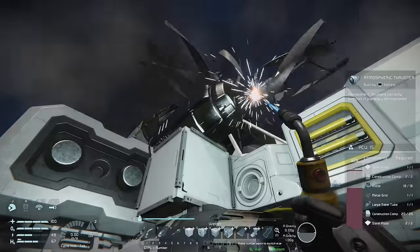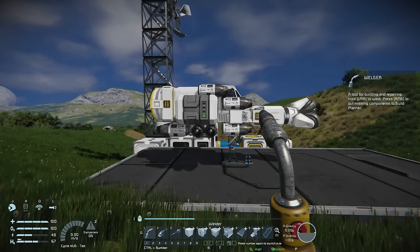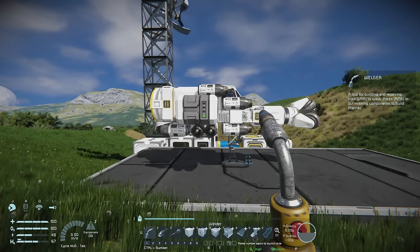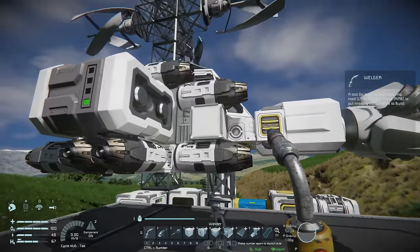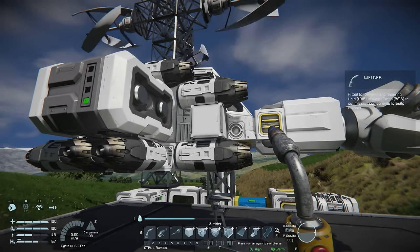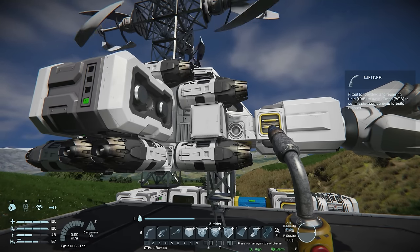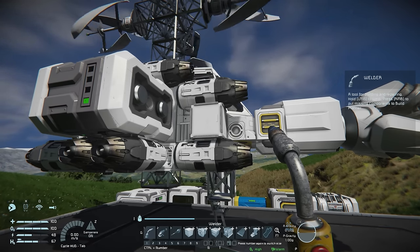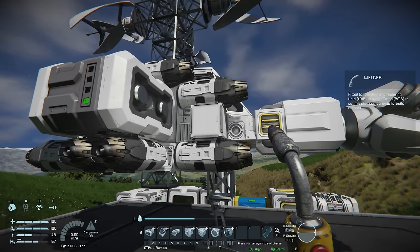You might be thinking we've got thrust, a drill, batteries, a connector — we have a mining ship. Not quite. Because thrusters in Space Engineers always push their force through the center of mass, this ship currently has no ability to turn. It won't be able to rotate at all, so we're going to add that ability by using a gyroscope.